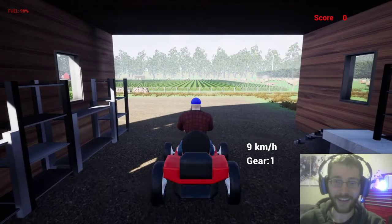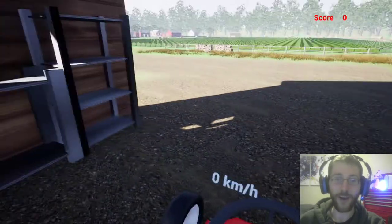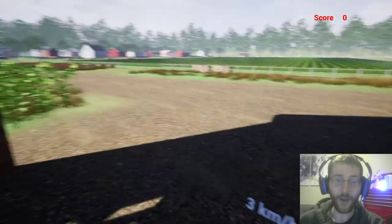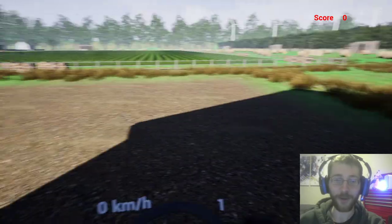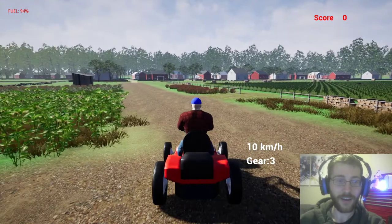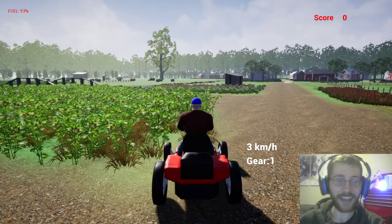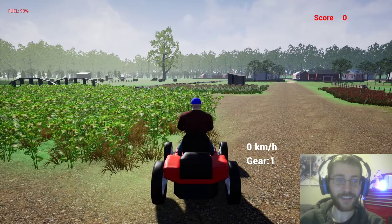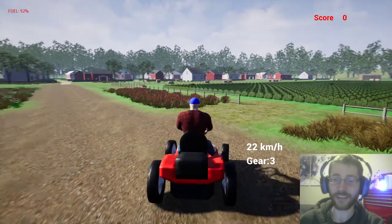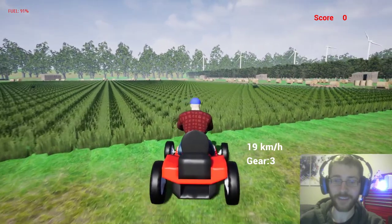Alright, the keys work. What does tab do? Oh! We can switch first person or third person. Let's go third person for now. We want to mow the grass inside the fences — I feel like those are fences out there, but this is also a fence. Let's try mowing the grass in here. I feel like this is what they really want us to do. Here we go, we're just gonna start cutting this bad boy.